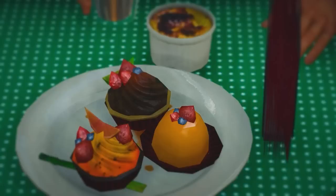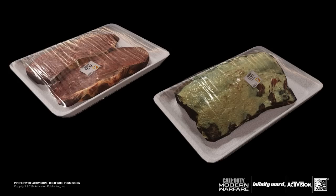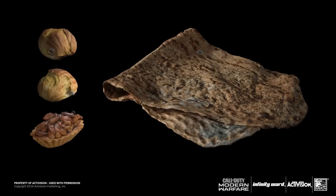Modern Warfare 2019 — meat. Not appetizing. Raw meat in particular, no thanks. What the fuck is this? It just looks like a scummy blanket. It's supposed to be bread with stuff on it? I'm just confused more than anything.